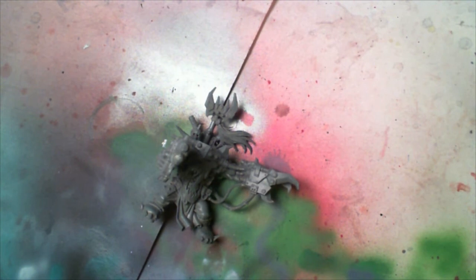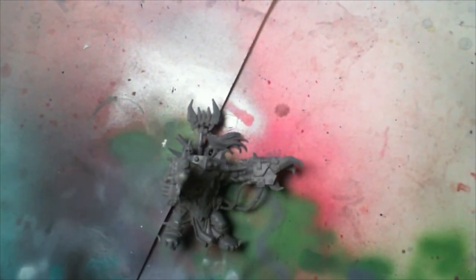You can also give him Mega Armour, making him a Mega Armoured Warboss, or put him on a bike. You can give him an Ammo Runt and Attack Squig, a Cybork Body for Feel No Pain or an Invulnerable save — one of those two — and a Boss Pole, which he does have. That's this thing on the back here, and it helps you re-roll failed morale checks. You can also give him 'Eavy Armour.